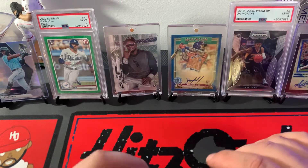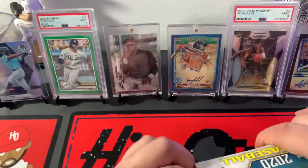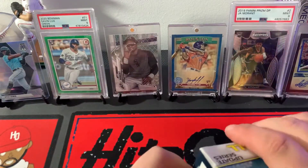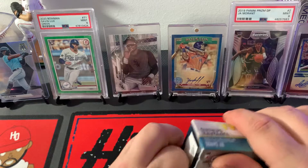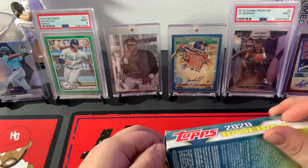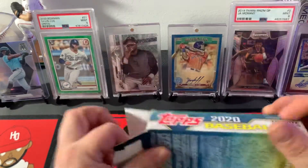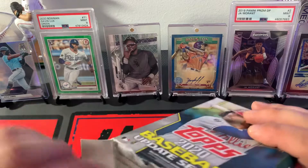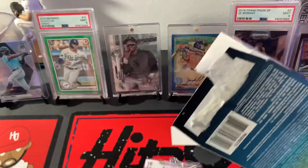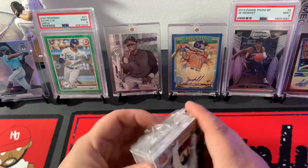But looking for that or the Ray's Uniform. Always hate opening up hangar boxes. Still haven't gotten any kind of hit out of Update. Hit plenty in Series 1 and 2, but none in Update, so looking to get something at least nice.